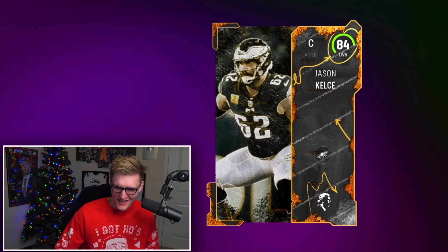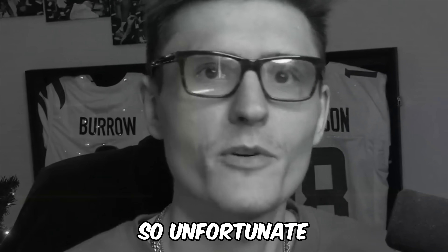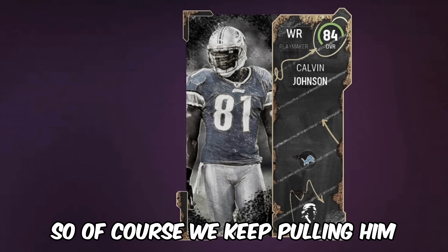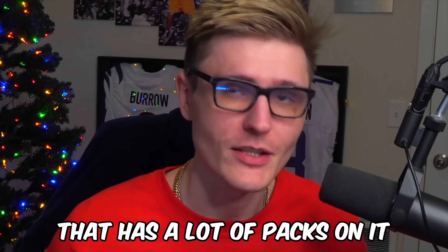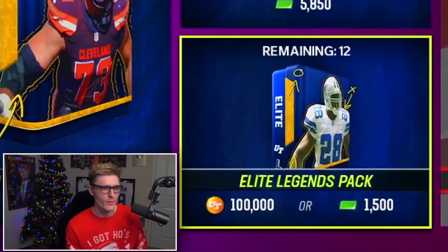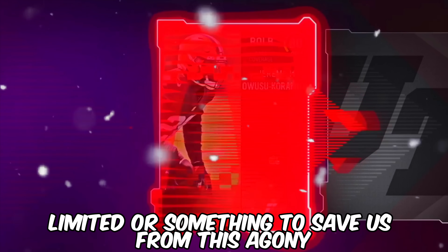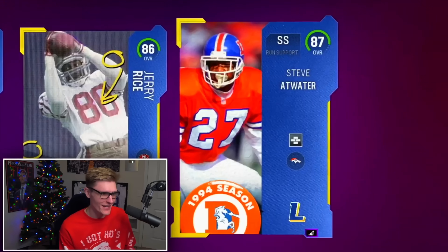I don't think Jason Kelce is a 95 — Travis is a 98 and Jason is a 92, so unfortunate. Calvin Johnson isn't a golden ticket — that was last year — so of course we keep pulling him. I'm calling in backup, which is my backup account that has a lot of packs on it. Elite legends packs, please do us well. Jerry Rice — stick them hands. 87 Atwater. Geno Smith, MVP front runner.